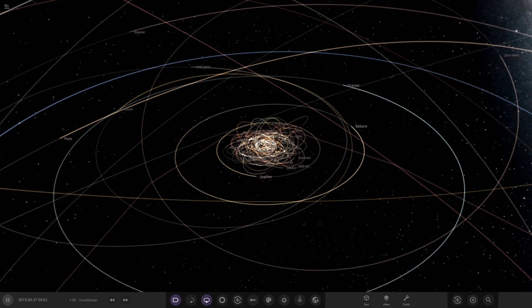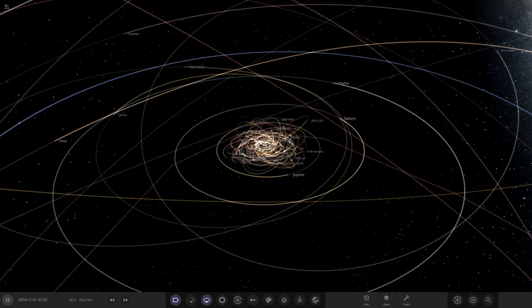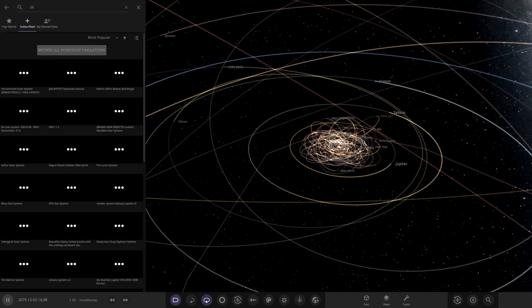Hello everyone and welcome back to another Universe Sandbox video. Today we're going to be doing another episode of checking out one of your guys' solar systems. We have got one system to do from the user Mars the War God. He has got one system on the workshop for us. It's called the Prager Gorgian system. I hope I'm saying that right, but probably not because I'm notorious for butchering the spelling that you guys put in these.